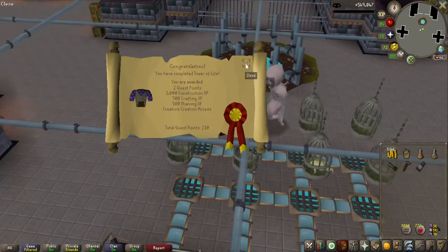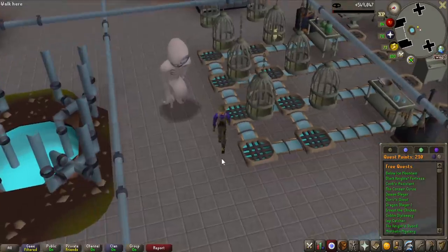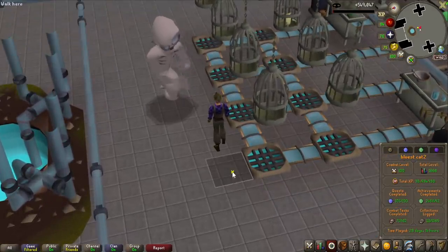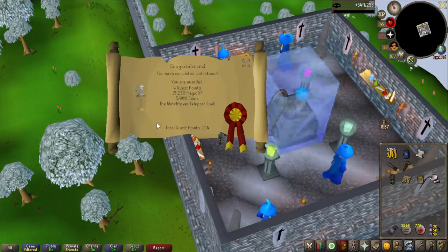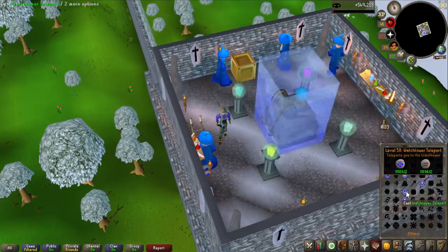210 quest points — I am getting a bit closer to the quest cape, but still pretty far off because I have some big quests to do. Actually I have 105 out of 150. Also, it is actually very nice to have the Watchtower quest completed — 4 quest points and good magic experience. As you can see it also unlocks the Watchtower teleport, so I can actually use this now.